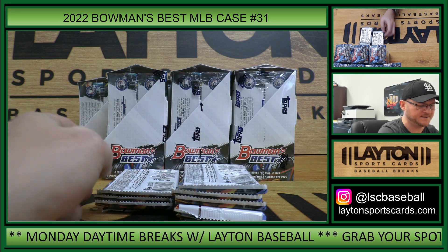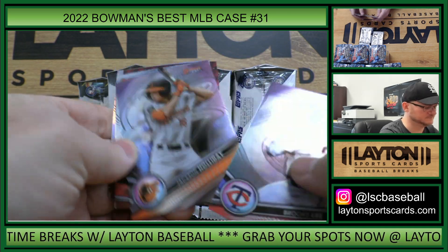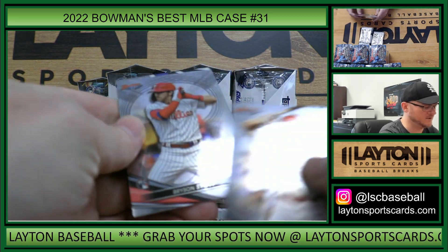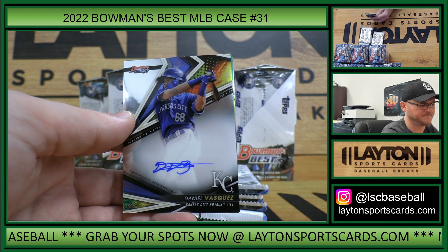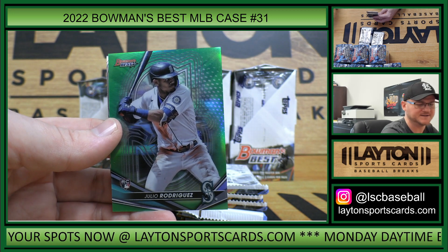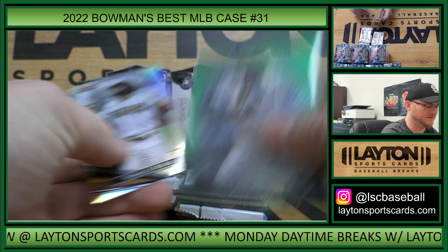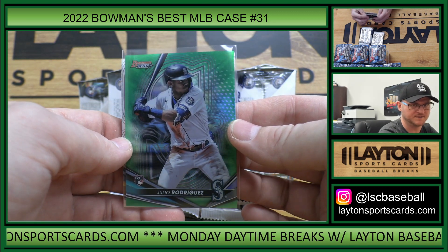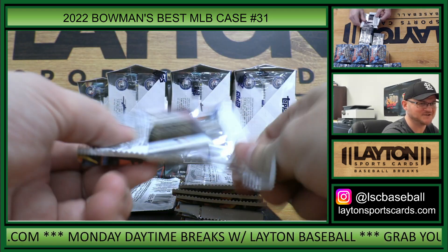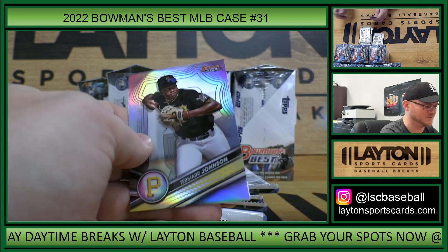Global Impact Pete Alonzo die cut, that was Melendez rookie refractor. Jackson Holiday, Cuno, Anthony Rizzo. That's Royals auto Daniel Vasquez. Nice - Mariners rookie green refractor to 99, Julio Rodriguez - congrats Seattle, Joe T! That is 56 of 99. Great start to the case. There's Tatis, Red Sox legend, Anthony Rizzo. There's Gabriel Arias rookie mini diamonds to 299, Wood, and Termar Johnson refractor.